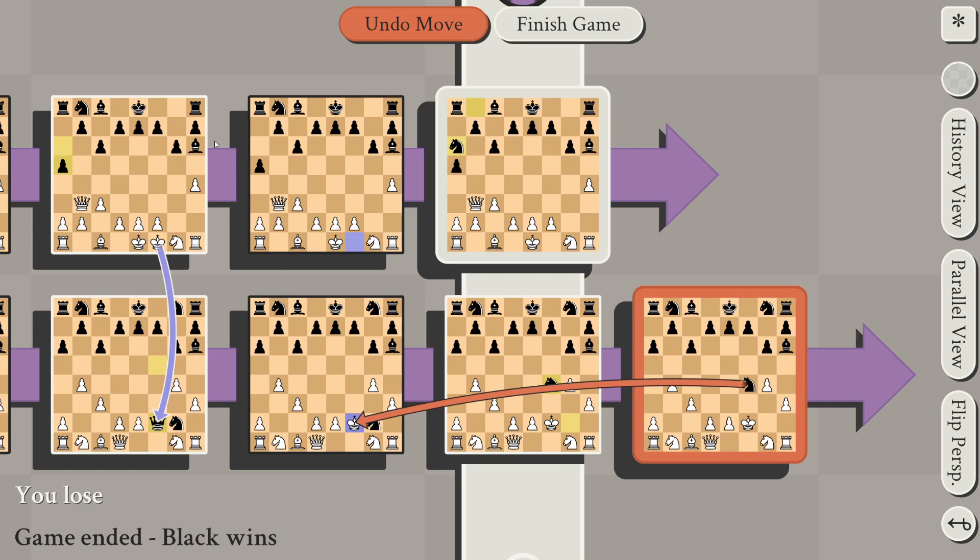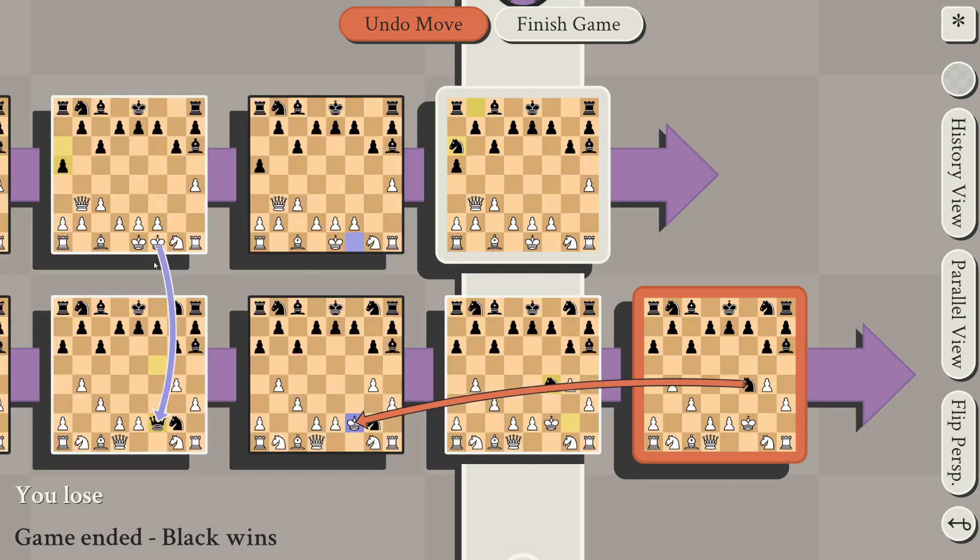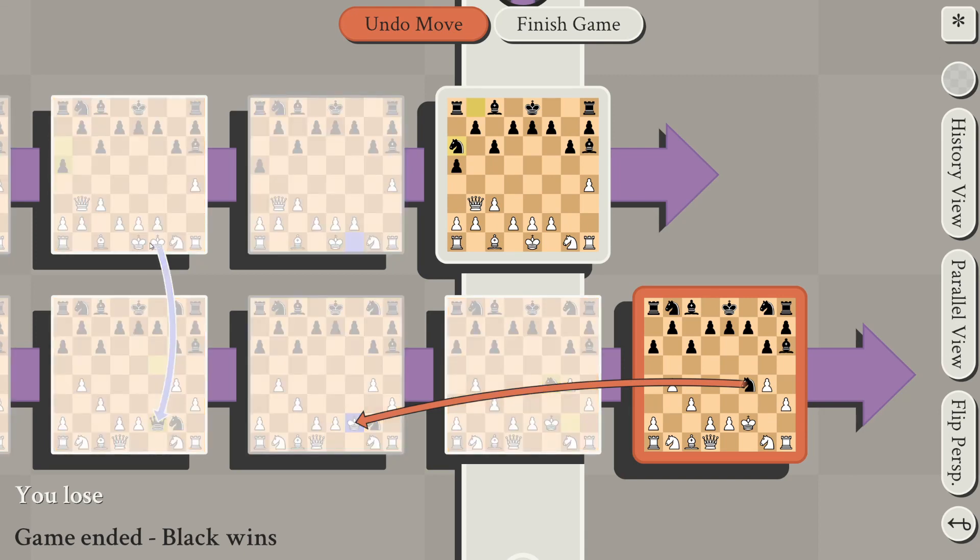It's worth noting that as you move kings between timelines, you can end up with points in time when there are no kings in a timeline, such as here, or where there are multiple kings in a timeline, such as here. This means that you can get checkmate on either of the kings at this point in time in this timeline, and that there's no king to get checkmate on at this other point in time. Of course, kings can come back to timelines, such as here moving back into it, and at that point it can then be checkmated.